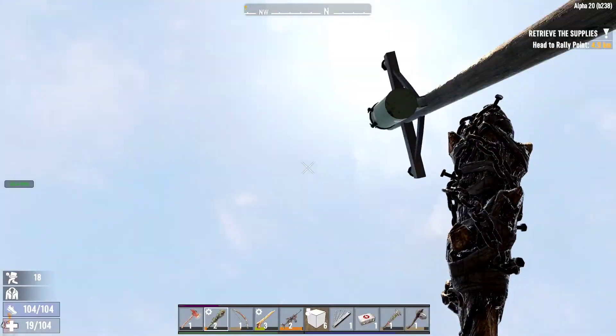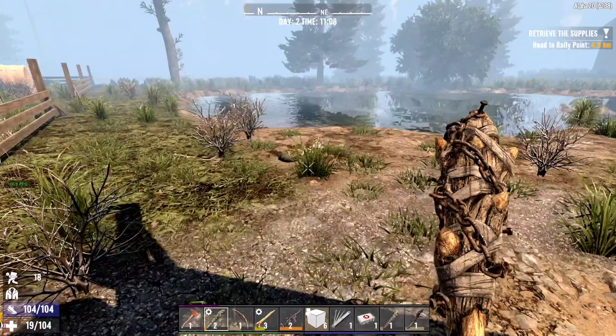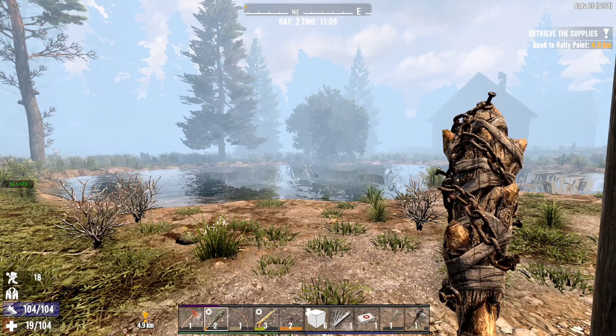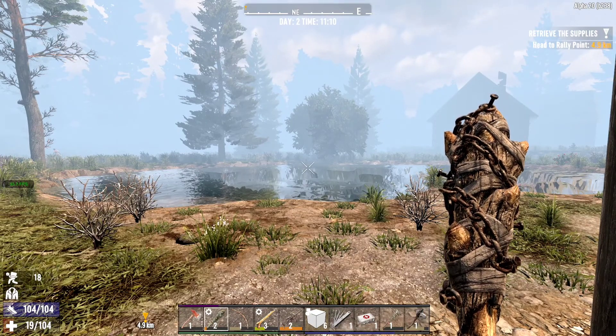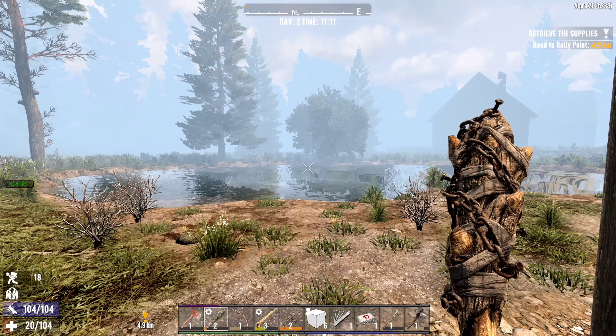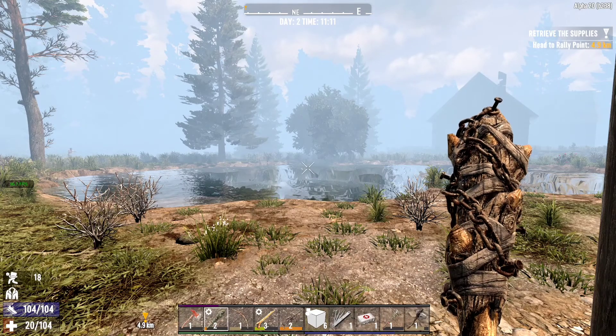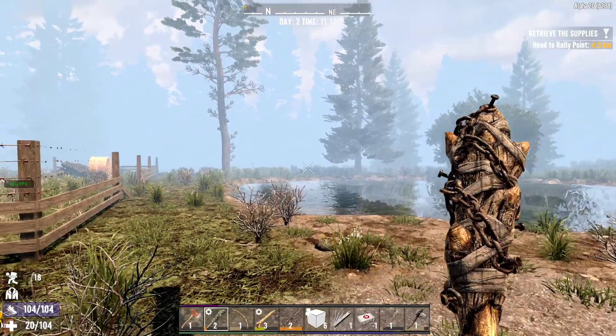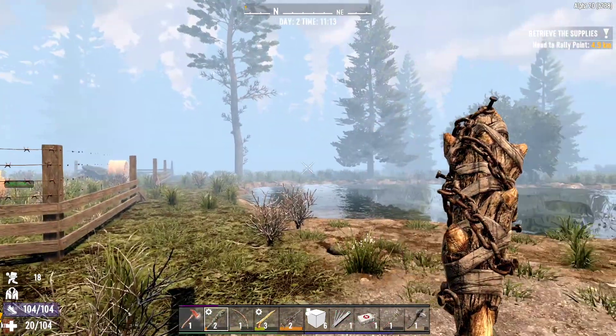Howdy guys, MrA2G here. This is a quick little video about my struggles with the 30 frames per second lock on Seven Days to Die. This is for Alpha 20. Some of you guys have been vocal in forums, fan pages, and things like that with your issues with the locked 30 frames.